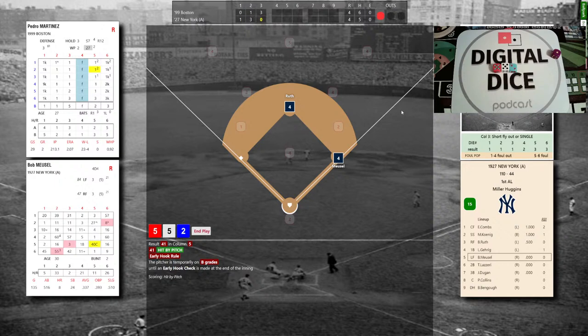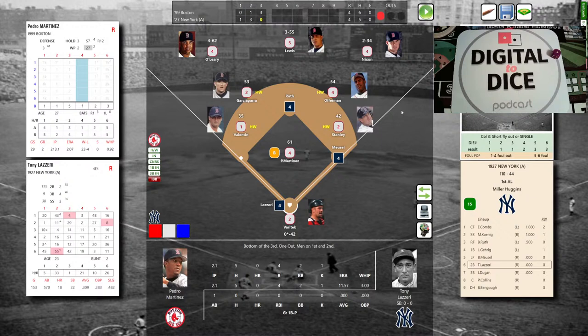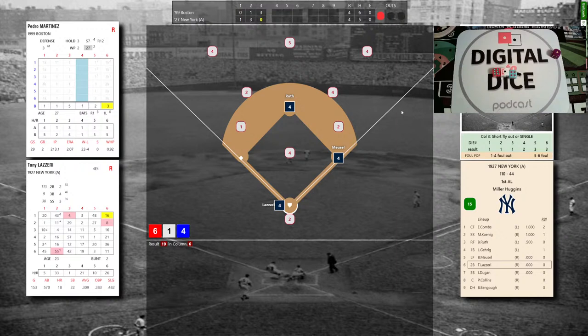Still the 1-2 column for Pedro even at a B grade — tremendous. One out, 4-4 ball game, go-ahead run at second and Ruth, Meusel at first, for Tony Lazzeri — 0-1 with a groundout. Red Sox hoping for a double play; they're halfway. The pitch from Martinez: 6-1-4, power column, that's a 19 — deep fly ball to right. Nixon racing back makes the catch; Ruth tags from second and goes to third. Two down.